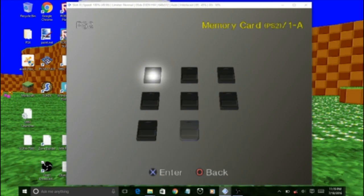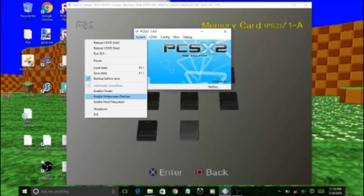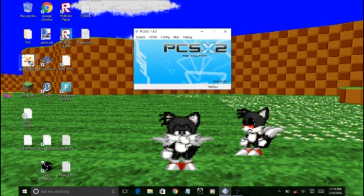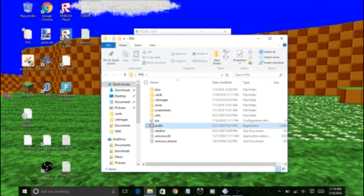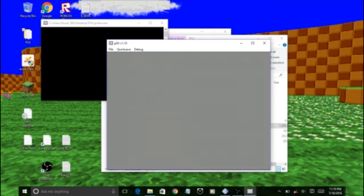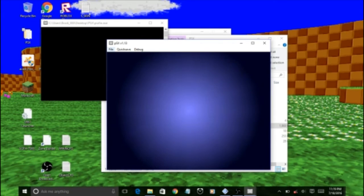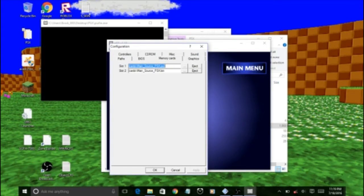Okay, alright, enough of this. Let's go ahead and show it off. Now, offline — go to show me that message. What you're supposed to do here is go to configuration, go to memory cards. That's it.